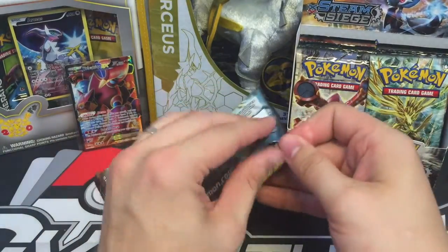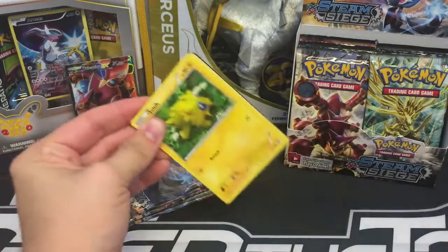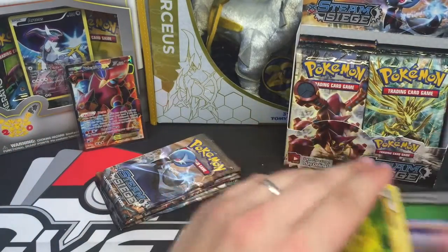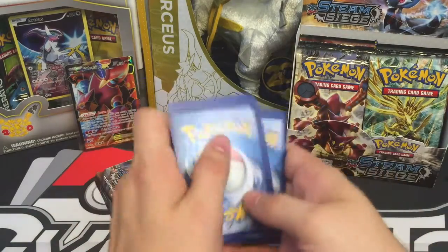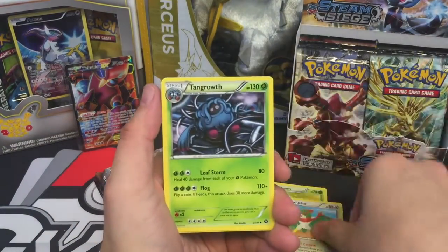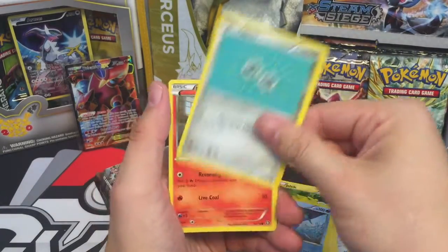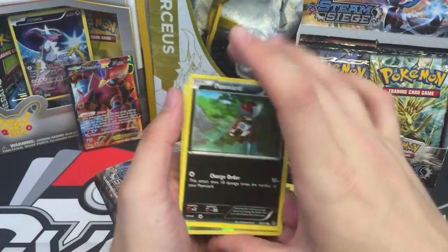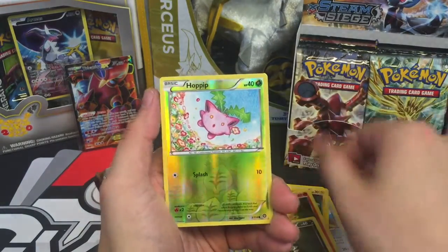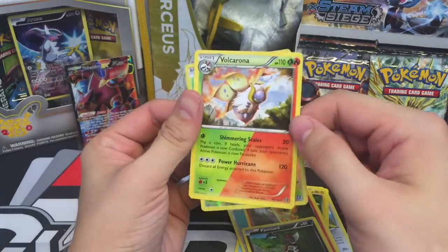Gosh, these boxes are depressing. Skiploom, Hawlucha, Tangrowth, Joltik, Mantine, Klang, Ponyta, Pawniard, a Hoppip Reverse, and a Volcarona Dual-Type Regular Rare.